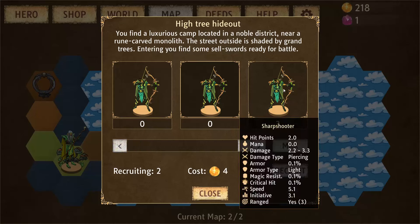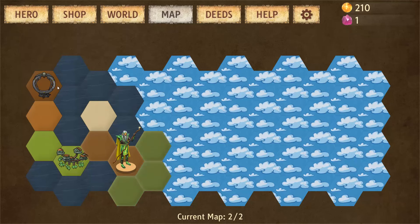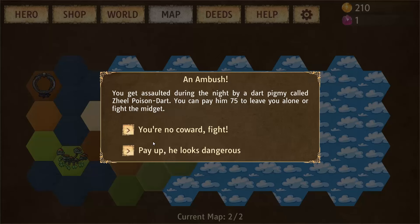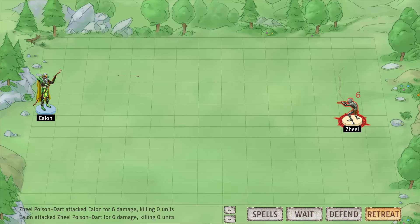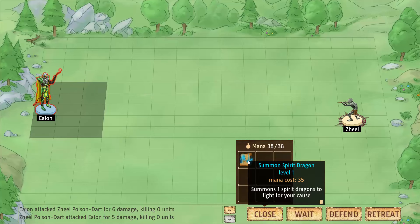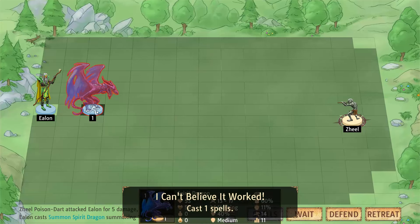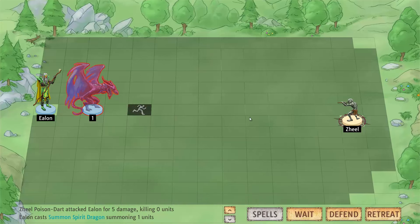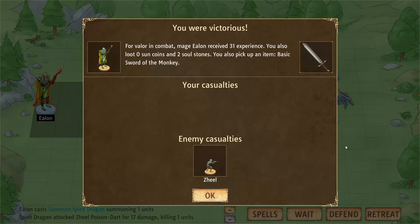The goal is to get through the portals and proceed to the next map. You can also encounter battles with only your hero — in this case I have enough mana to summon my spirit dragon, which has a lot of health, so we'll quickly dispose of this enemy.